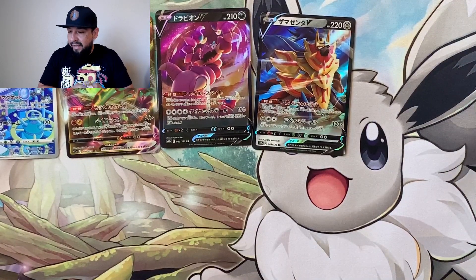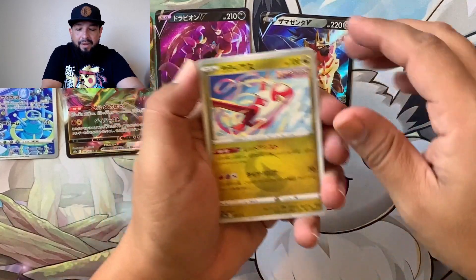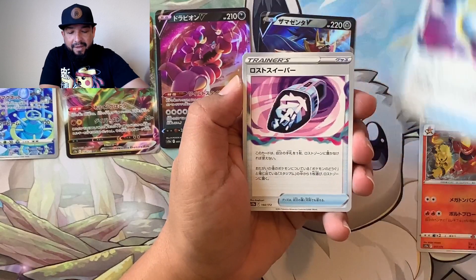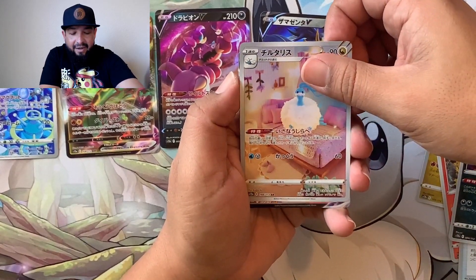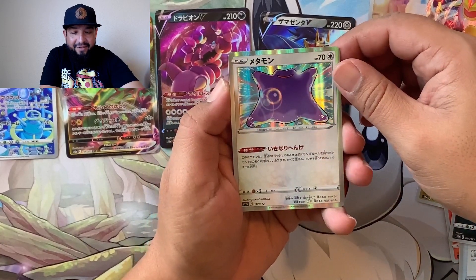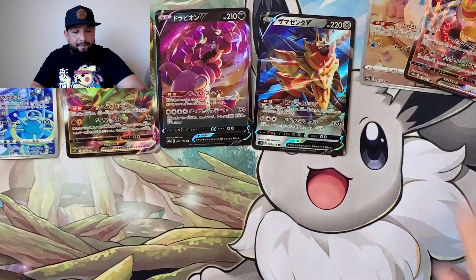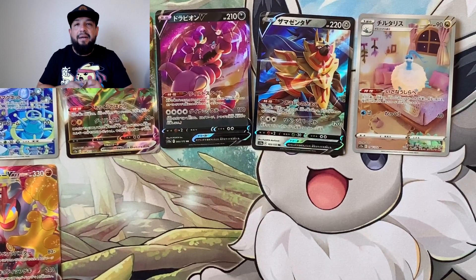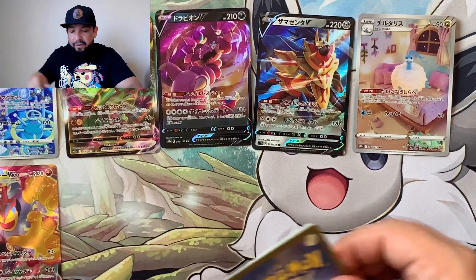Pack four already — goes by quick! I want that Latias character rare, that would be sick. Are you guys picking up this set? Look at this Altaria — that's so sick, and it's hard to come by. We got a Machamp V-Max, the new Snorunt — looks a little evil — and an Irida holographic. The Latias is one of the ones I really want from the character arts. Hopefully we pull that.